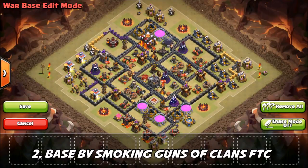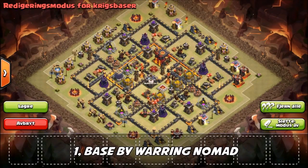Now up to the top two bases. The second place base is by Smoking Guns of Clan FTC — a very nice base design. It was a close call; the votes were tight between first and second. This is a pretty solid base where the fundamentals are in place: you can't access the Queen and an Inferno Tower very easily, which is one of the big things to look out for.